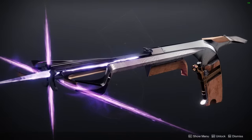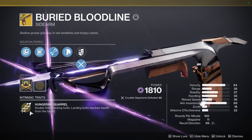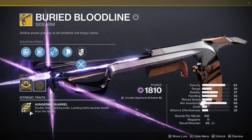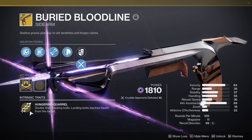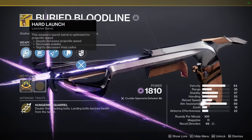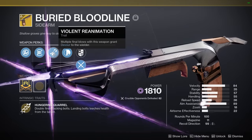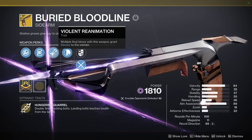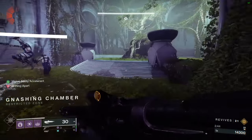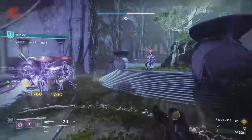Let's take a look at its exotic perks. Intrinsically, it has Hungering Quarrel — double fires tracking bolts, and landing bolts leeches health from the target. Then we have another unique perk, Violent Reanimation: multiple final blows with this weapon grant Devour to the wielder. So right off the bat, let's talk about the tracking bolts and double tracking bolts.